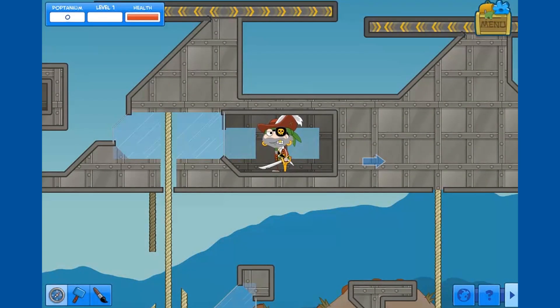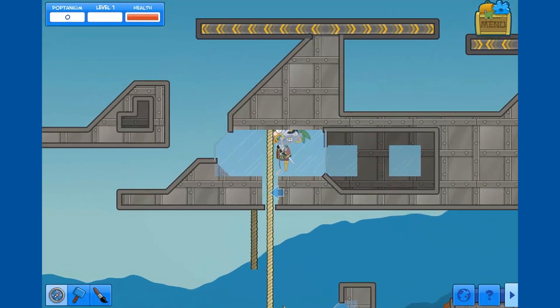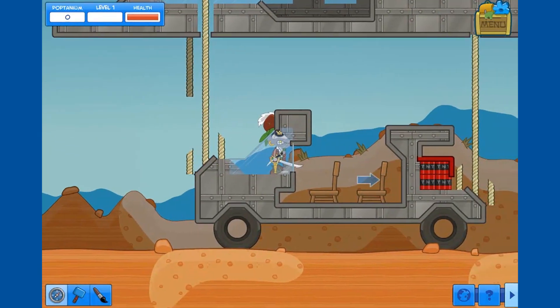So a lot of people make houses and things like that, which is awesome, and we see some incredible things. This one's a little different, though. It's some sort of a convoy going through the desert.